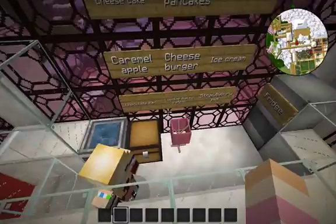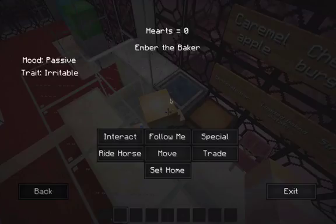And who's this? This is the bartender, Ember — Ember the Baker. I've just seen the trait: irritable. Why is Ember the Baker irritable? Is it because you've locked her into that small area and she can't look out? Minecraft plays tricks on you with genders — it's very difficult to figure out who they are.